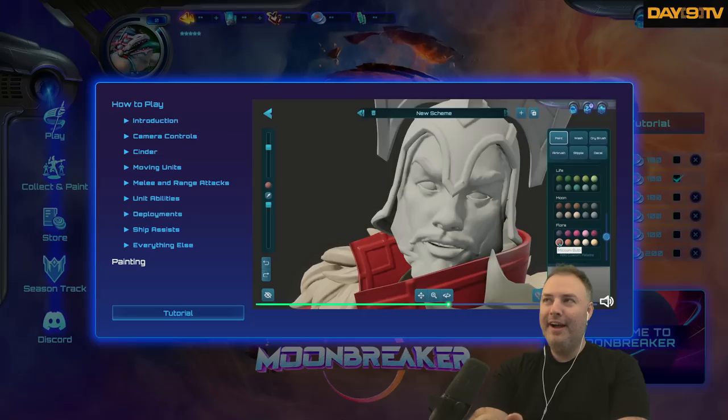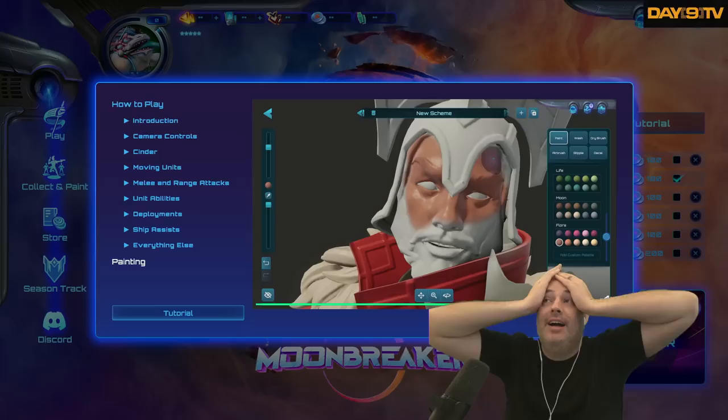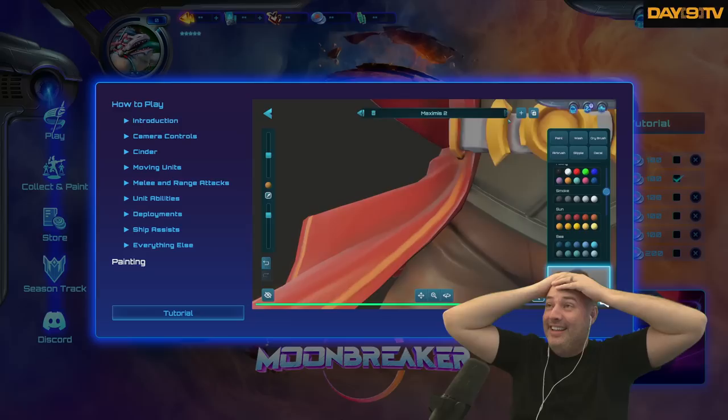Let's use dry brush to make some highlights — this will paint just the surfaces. Choose a light color, lower the opacity, and paint the armor. Notice how it's only painting the raised edges. Dirty up the boots with the airbrush — this will blend-spray the new color on, blending with what's beneath it. Now let's paint the face. If you hold Shift, it will constrain that brush stroke to the same piece of the model, making sure it doesn't bleed onto adjacent parts. You can also mix colors by painting them in the color mixer.